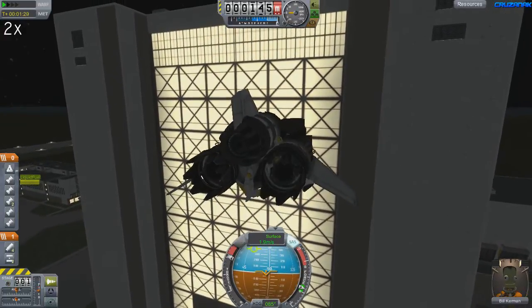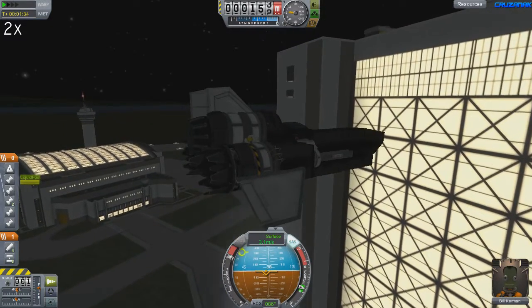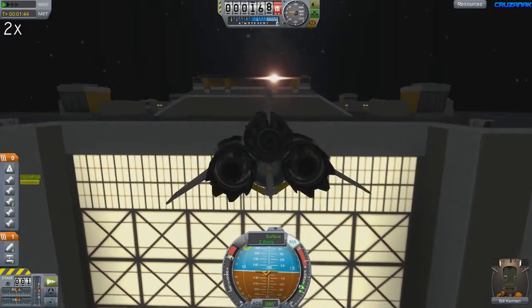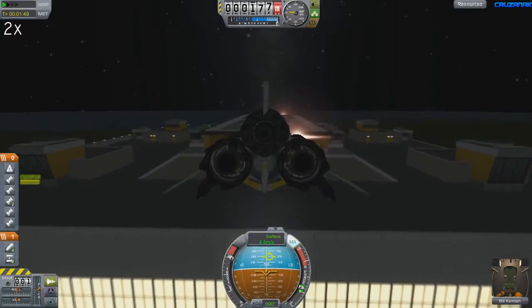Something I wanted to point out here, unrelated to the Viper, is .22 applying this at night to highlight these new landing lights they've added around KSC. It's a pretty small addition, but I still think it's really cool actually. I'm not exactly sure why the helipad's light is red and off-center like that, but maybe one of you guys knows.